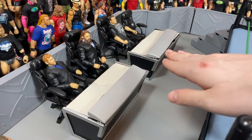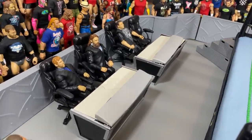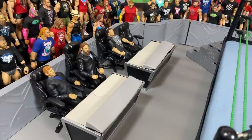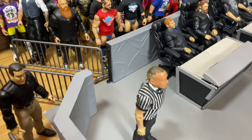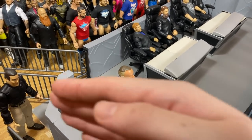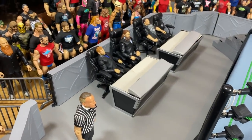Here we are at the announcers tables area, and we actually have two of them this time because I had a little more space and figured why not — that can be very fun for spots. I don't know who's going to be on the other announce team yet; I just put Jerry Lawler there for now. I also added a little exit here, similar to what New Japan has. The superstars can leave after the match through these side exits so they don't fight on the way back.